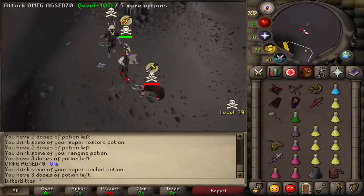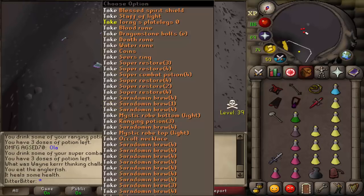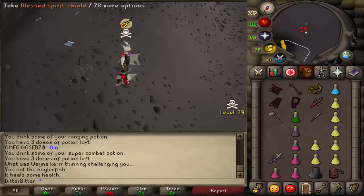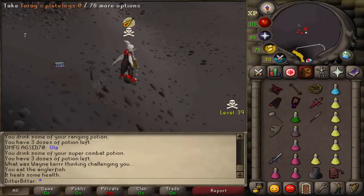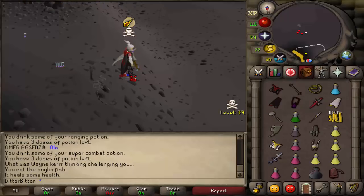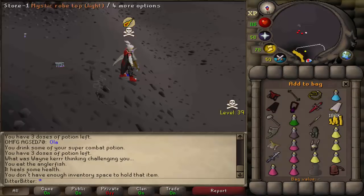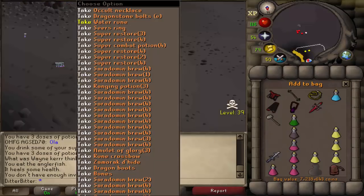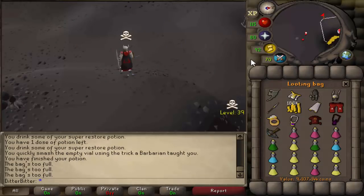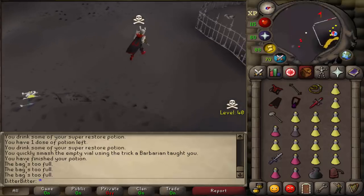Oh my god, I just destroyed some guy. Oh my god, what the fuck? I got a Staff! I just got a Staff. Bless Spirit Shield. Seer's Ring. What the hell, I didn't even know this guy had loot on him. Let's get that on the looting bag. Did he have an Occult? That's already 7.3 mil in it. Occult Necklace and a Seer's Ring - okay, that's going to be some really good loot then. 9.1 mil loot off that guy. Holy shit. Good fight man.